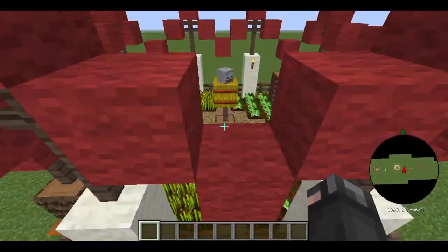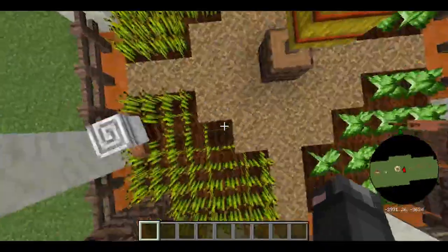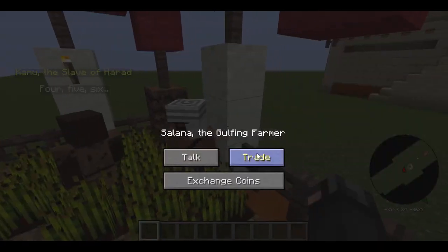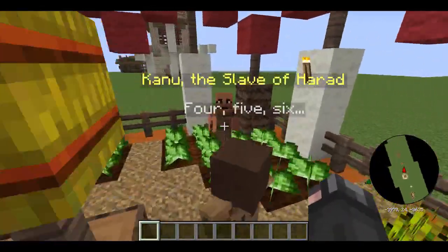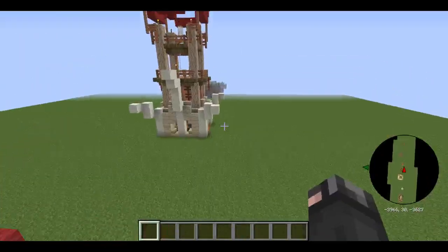Now here we have the Gulfing Farm — very cool-looking structure. Again I love the bone blocks, the palm, and the red wool. In here we'll find slaves and the Gulfing Farmer — I guess he sells slaves. We also have some nice crops, so if you're ever in survival mode, definitely a great place to find food.